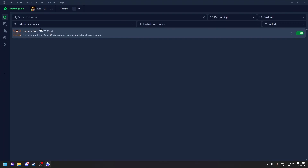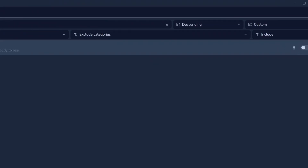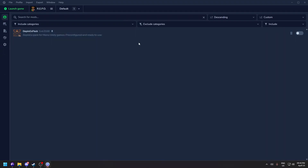WeaponX pack is now installed. If you click on it you can also see its details. To uninstall a mod just right-click and click Uninstall. On the right side there's a toggle — clicking it disables the mod while keeping it installed. Click it again to re-enable the mod.